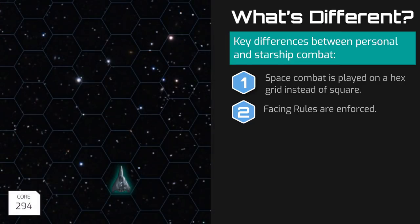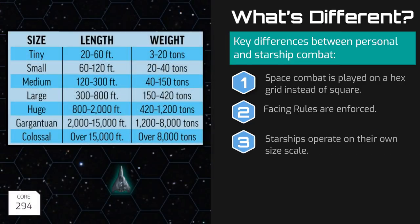The third key difference is that space combat operates on its own scale. Starship Scale uses the same terminology as sizes on the personal scale, but is entirely its own entity. For example, a 20-ton gargantuan-sized dragon on the personal combat scale would only be a size tiny creature on the starship scale.